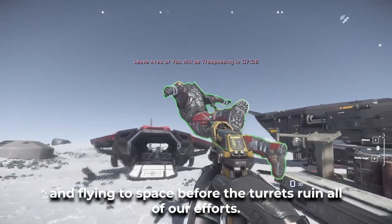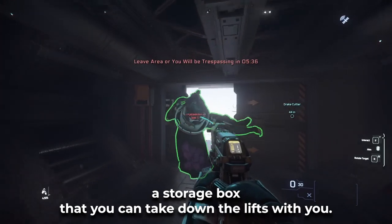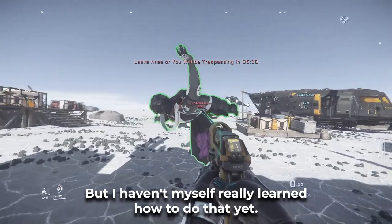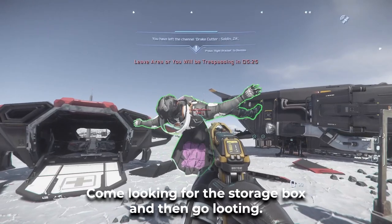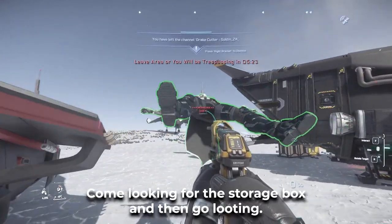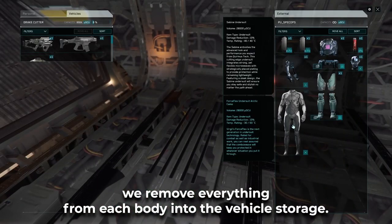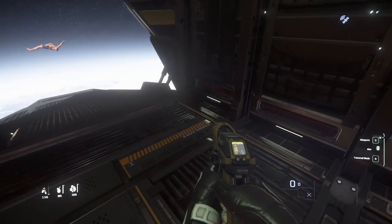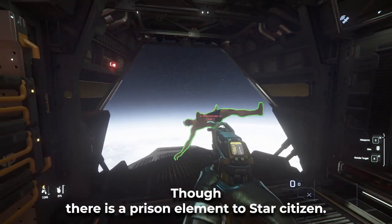We move the bodies and the weapons onto the ship and fly into space before the turrets ruin all our efforts. There are other methods of doing this where you create a storage box that you can take down the lifts with you, but I haven't really learned how to do that yet. Once we have some bodies and weapons on the ship, we're out of there. Once we're in space, we'll remove everything from each body into the vehicle storage, and then use our tractor beam to dispose of the bodies.